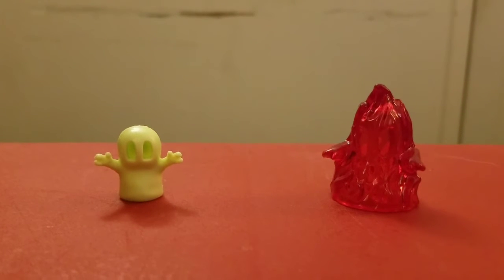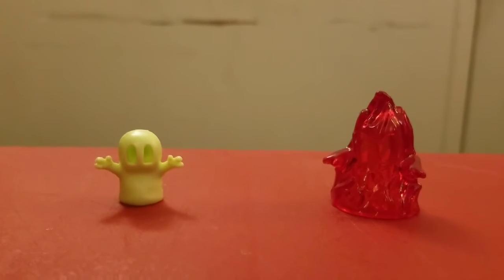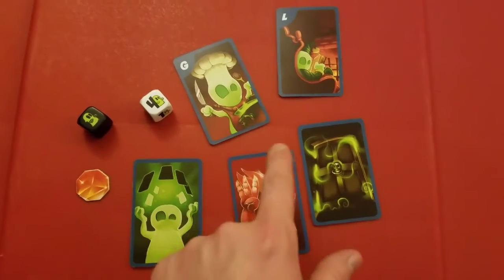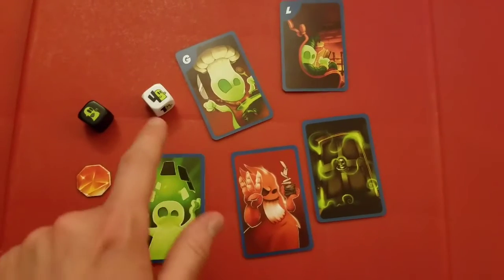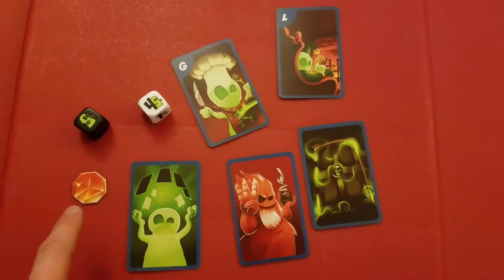Inside the house are these lovable green ghosts, and these terrifying red specter ghosts, that appear when three green ghosts happen to be in the same room at the same time. Different cards mean different things and activate different rooms. By rolling the die, you can travel around the house and pick up gems.